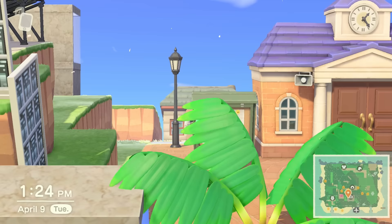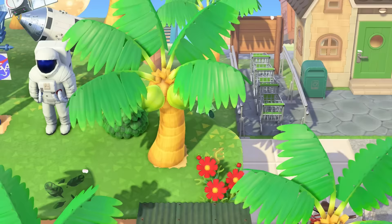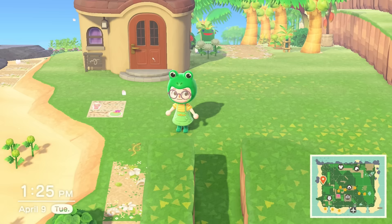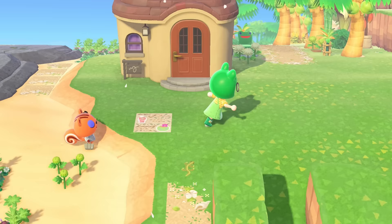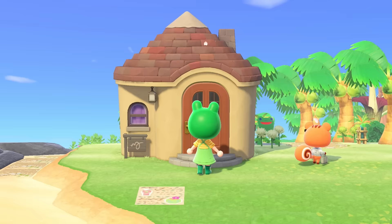These little cliff areas to the left of the plaza need some items on them - I've been forgetting to do that for literal months, which is a problem. When I was decorating the museum I moved this house over here - I think that's Sally's house - but she's obviously not staying on this island. I'm not keeping any orange villagers except Tangy and Oddy, so this will be somebody else's house.